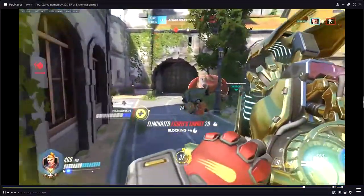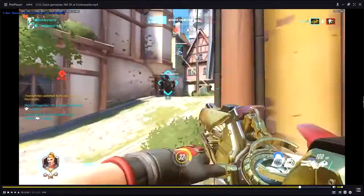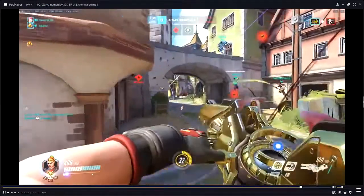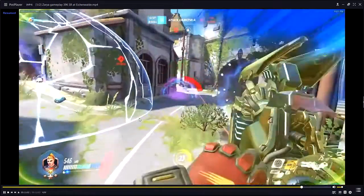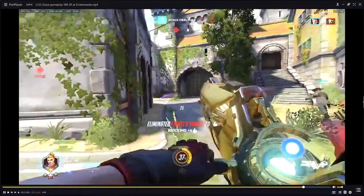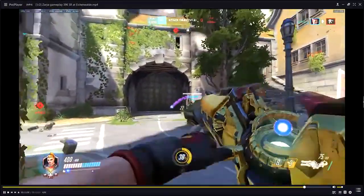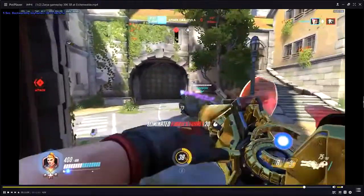Good job killing the turret. You shielded your Winston here because he only has about 100 health — I understand why you did it. The sound barrier does come out making it a little redundant, but it's not a bad barrier. You just didn't want him to die and didn't want this push to be lost because Winston died before the sound barrier was applied.